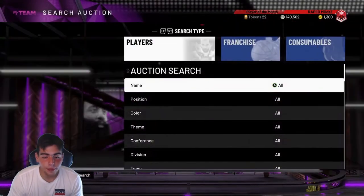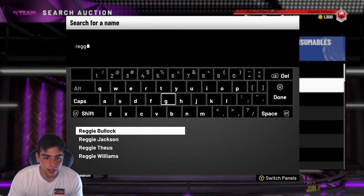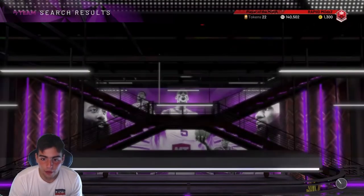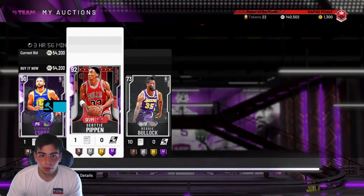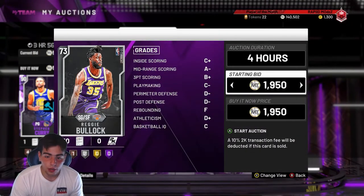This Reggie Bullock we sniped for about 2k, and I think he's like 5k or 6k — let's check that out. This was all in about 30 minutes of sniping, no joke, I have a video on it. He's 6,500 — pretty big snipe too. All the Knicks players go for a ton of MT.